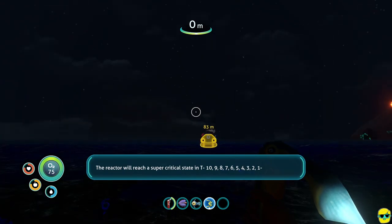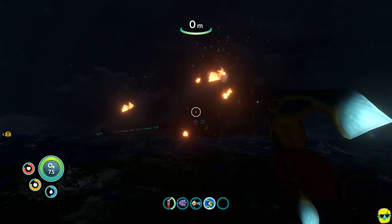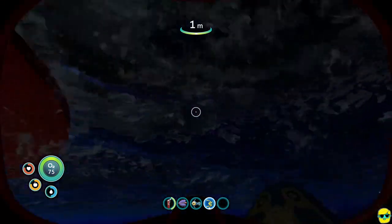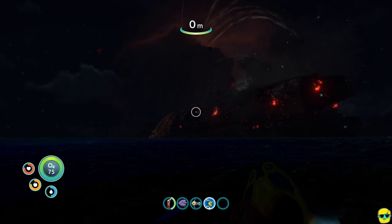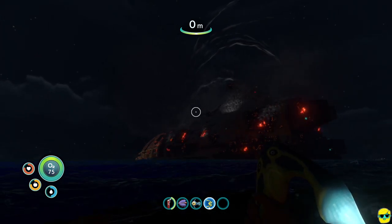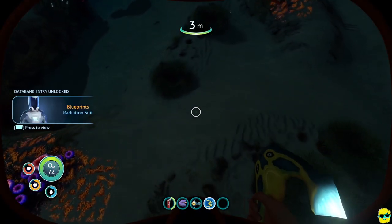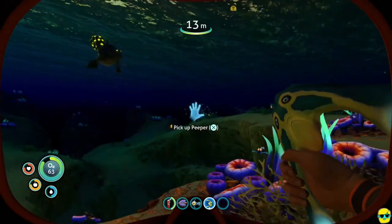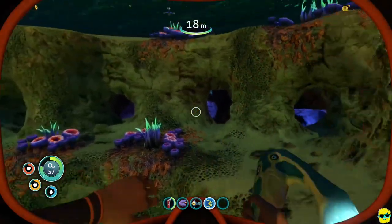The PDA announces: a quantum detonation has occurred in the Aurora's drive core — Aurora will reach a supercritical state in T-minus 10, 9, 8... and the Aurora explodes at the front. That was a massive incident. Because the reactor just leaked, the PDA adjusts itself and hints to us that we'll need to build a radiation suit if we want to go close to the Aurora and explore our ship, since it's now leaking radiation.